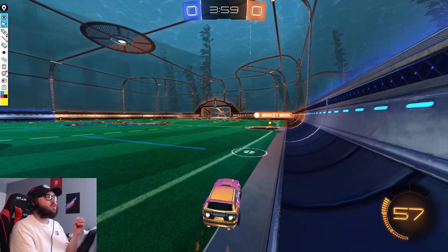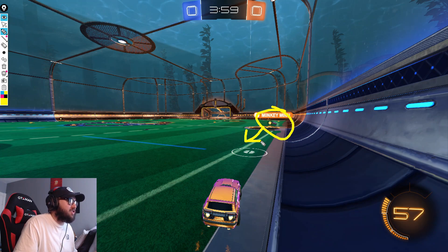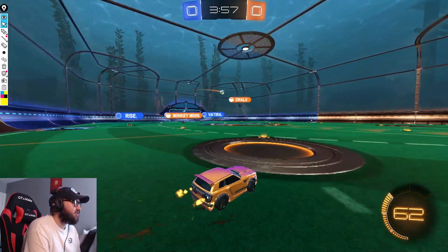As Exotic rotates back, you're going to see him tilt his camera down so he can see exactly where his teammate is and know what's going to happen next. With this view, he can see Monkey Moon is going to bring the ball back in, so he avoids him as he rotates out and swings back around. He doesn't have to worry about playing the ball right here because Monkey Moon has it covered, so he swings around and Monkey Moon gets the touch.